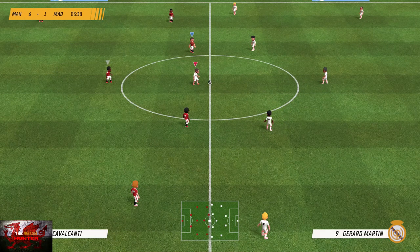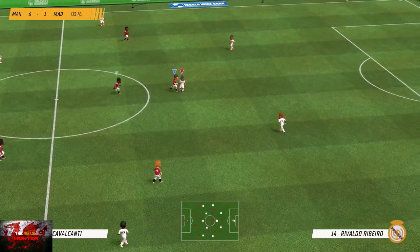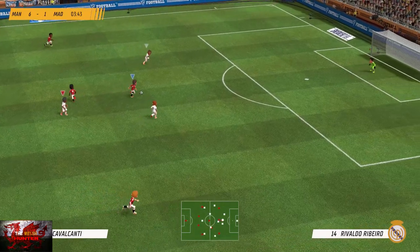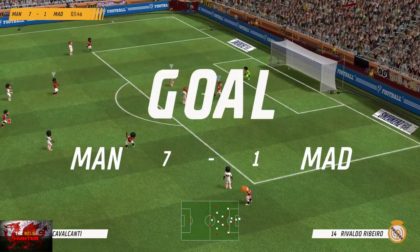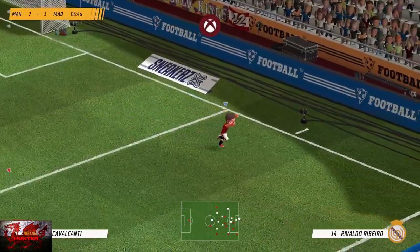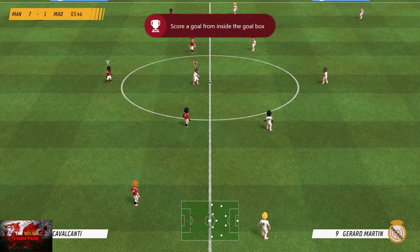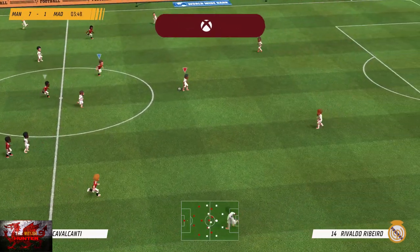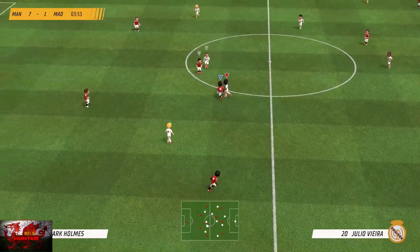The next one is the 'Into the Kitchen' achievement, and that is for scoring a goal inside the box. What I found was that if you press B to shoot inside the box, it wasn't working. So you've got to take it inside the box and press the A button to basically pass it in. Get inside the penalty spot area, press the A button to pass it into the goal, and that is how you unlock the 'Into the Kitchen' achievement — rather than shooting with B, which wasn't working for whatever reason.